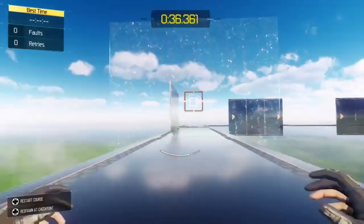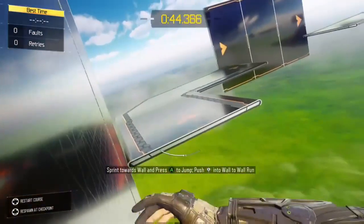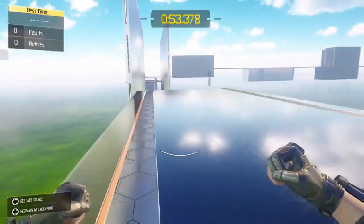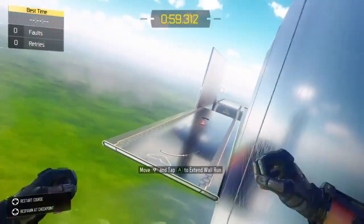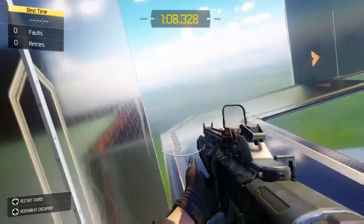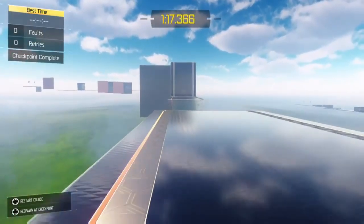This is Alpha, the starter one, which is basically the tutorial to it all. If you get faults here you're pretty much not good at the game - I'm kidding, it'll be alright. When I was playing on the Xbox 360 I did get quite a lot of faults, but now playing next gen I didn't get any faults on any of these apart from Sidewinder - actually I got one fault on Infected because sunlight was reflecting on my screen. I didn't have time to pause so I just figured out where it was and completed it.